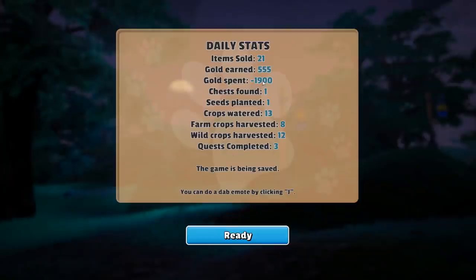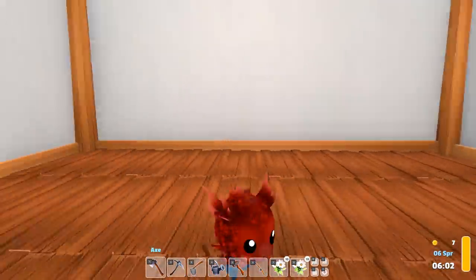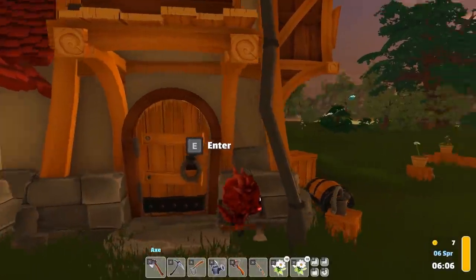We are ready for the morning. Look at this — 'You can do a dab emote by clicking J.' I quit! I quit — why would you need to do that in this game? Gold spent: 1900. Alright, let's start this up and see what we got.